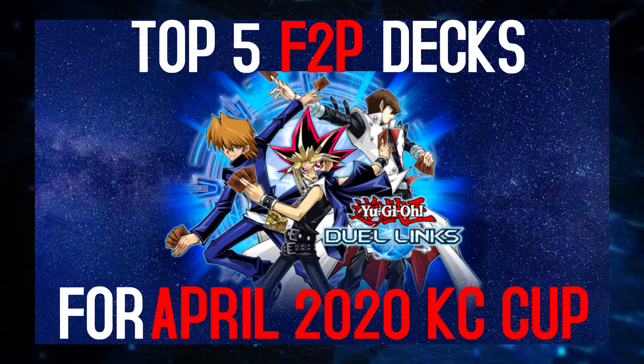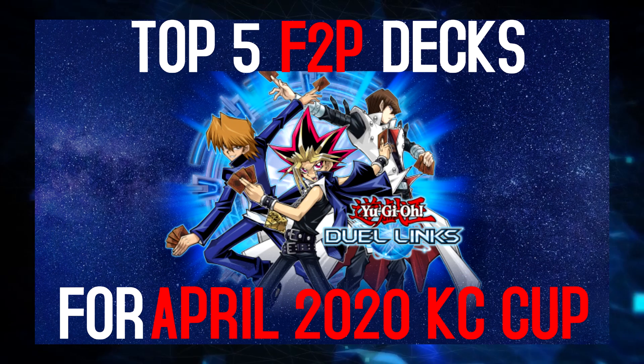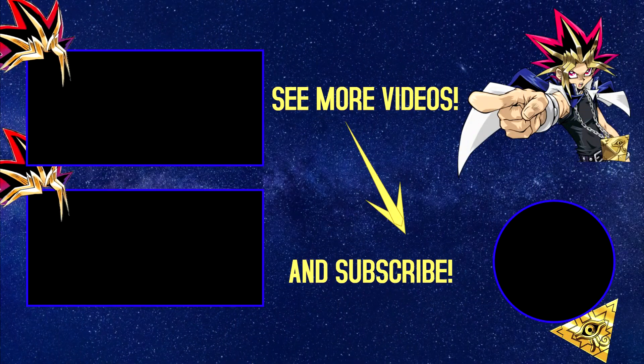Although the honorable mentions may actually be better, so it's on you if you have the older support and want to go for those decks instead. Of course, I'm talking about Blue Eyes and Lightsworns — two of the best five meta decks at the moment in Yu-Gi-Oh! Duel Links. That's it for me, thank you so much for watching. Leave a like and subscribe for more Duel Links free-to-play content, and I'll see you in the next one.